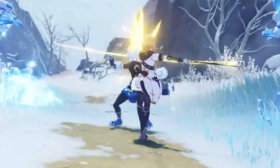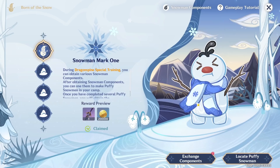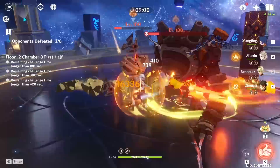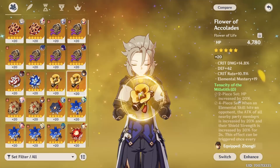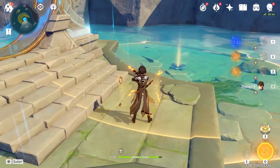The latest 2.3 update has given Albedo a new and improved build which not only lets him capitalize at what he is best at but also shows just how much more powerful he is in certain teams. The first important thing to know about him is how he should be used in your rotations and the type of tricks you can utilize when exploring and fighting with the Alchemist.